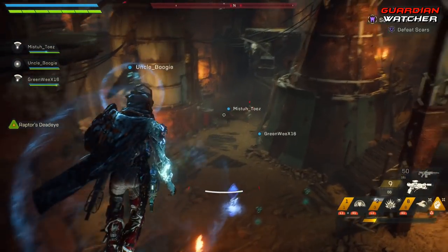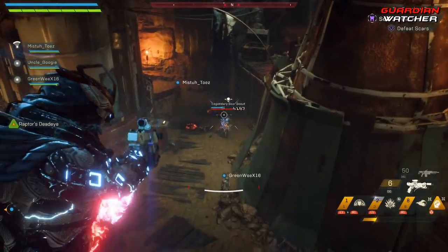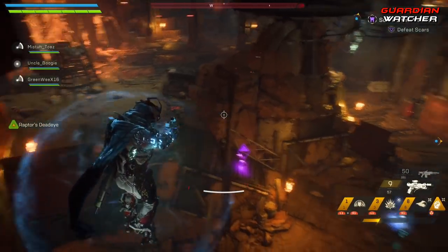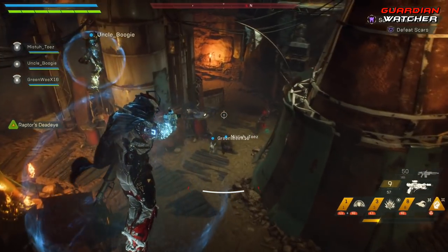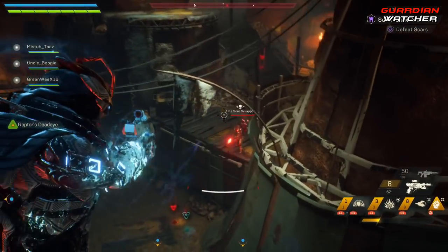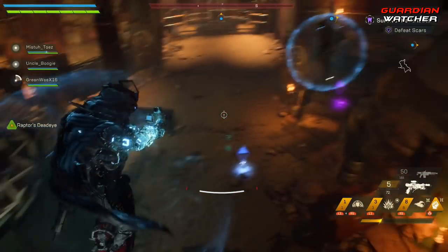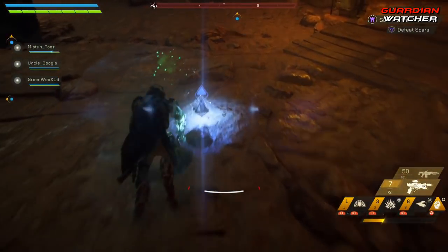An added bonus is that my 10,000 Suns does give me an extra 35% drop rate on ammo. My support seal and one of my components together give me an extra 28% on pickup radius, so I don't have to be extra close in order to get those ammo drops.